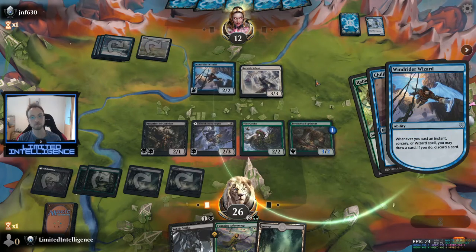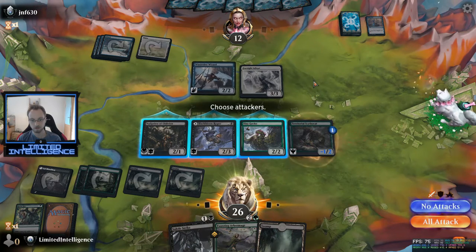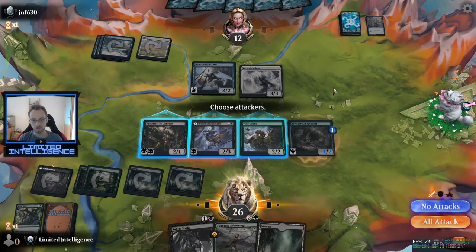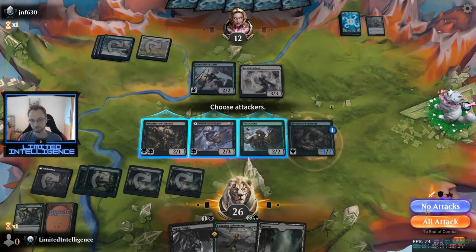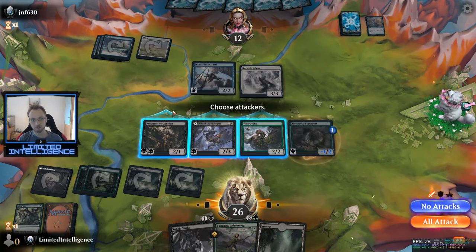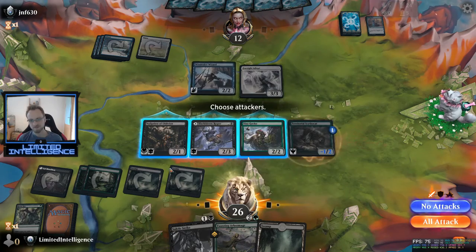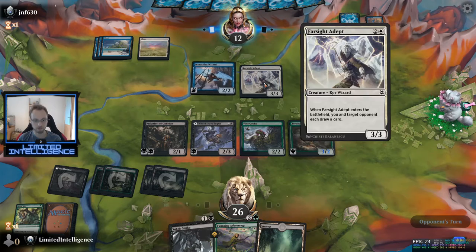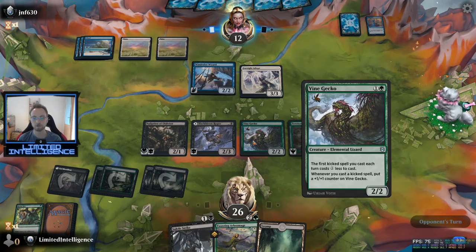They have the blowout — really nice, that's nice. That kind of forces us to hang back for one round here, but that's okay. If I attack they'll just kill one of my creatures — there's no profitable attack here. It's just better to wait and attack next round with the Arbor Mage, kicking it and giving the Vine Gecko a plus one, plus one counter as well.